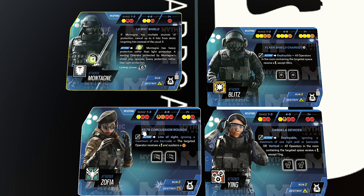Blitz and Ying essentially do the same thing, but Ying gets more versatility — she can use her ability vertically and behind cover via a light wall or barricade. Blitz just has his shield for that. Zofia has a more aggressive slant on stunning where you can also potentially do damage. She can also ignore one barricade, so you'll get the stun even if it takes a second activation to reveal an operator.